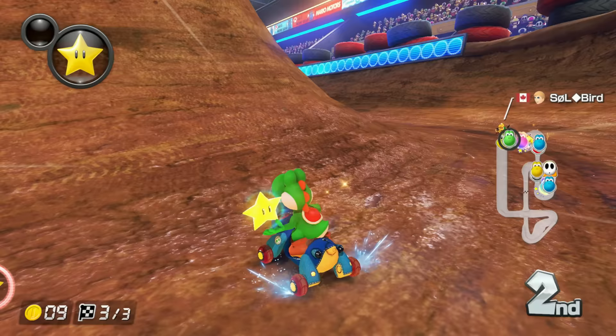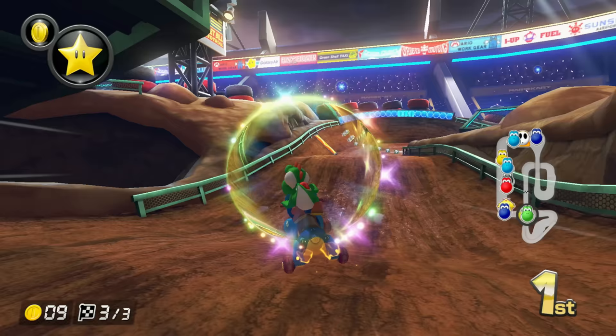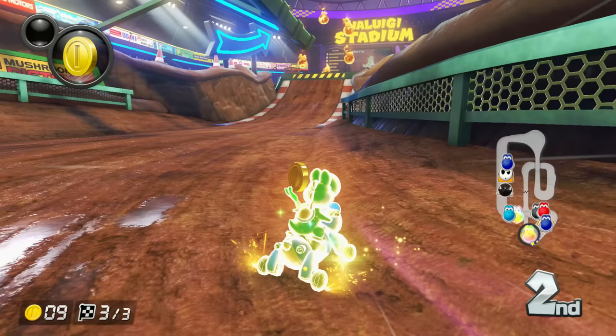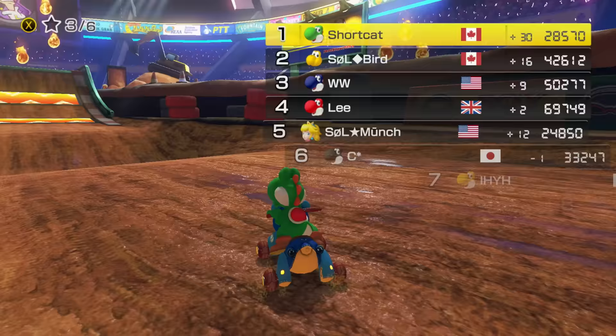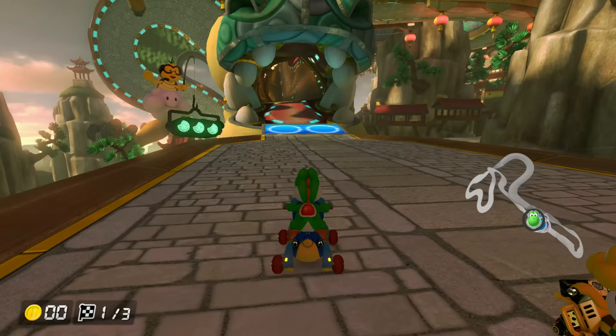I really wanted to just hold the star all the way to the end — just for fun, like I held the bullet that one time all the way to the finish line. I'm messing up again. What do you have — mushroom? I have to use it, I'm not gonna win unless I use it. I might lose anyway. Yes! What is happening? Once again the Waluigi Stadium plot armor — I need to renew the winning streak at this point.